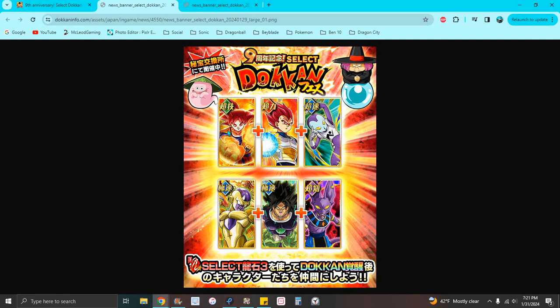The only ones worth it are Broly and Beerus. If you get the others, you're kind of wasting your stone. The one unit I think God Goku and Golden Frieza are still really good. Golden Frieza doesn't do too much damage, but God Goku is really useful — he's reusable on almost any team you want to put him on. And for Golden Frieza, he's an amazing tank.